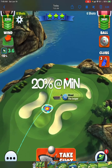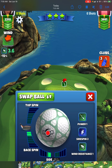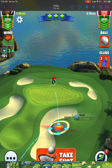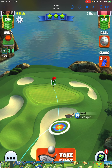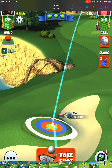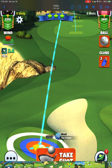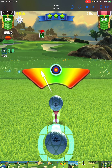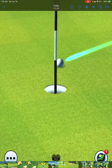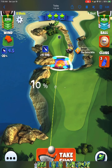Takes us right here to hole number four. This is going to be played 20% at minimum distance. I'm using a quasar for the side spin — going with about 2.4 back and one and a half left. And we get another great ball to the right, which is a little bit frustrating. I don't have a whole lot for you on hole number four because of that, but I do have something for you on hole number five.